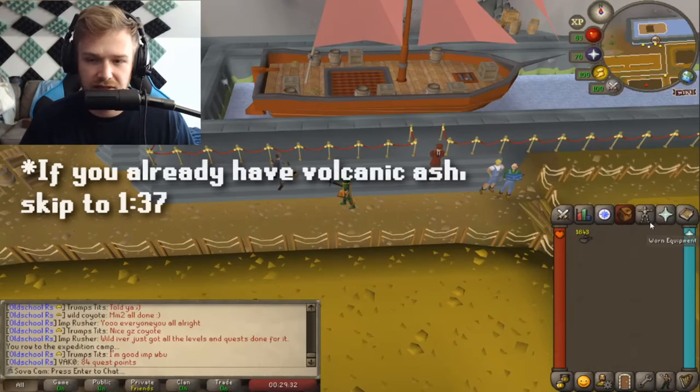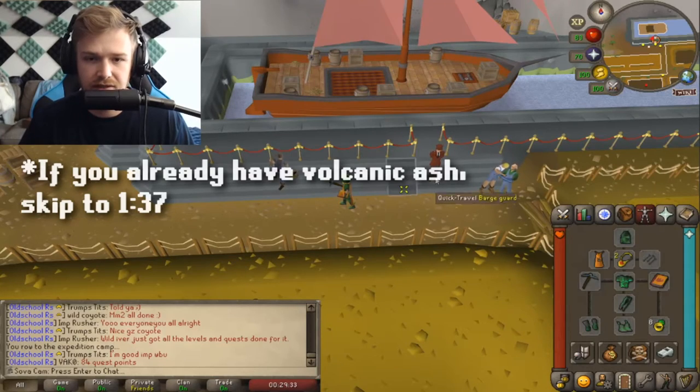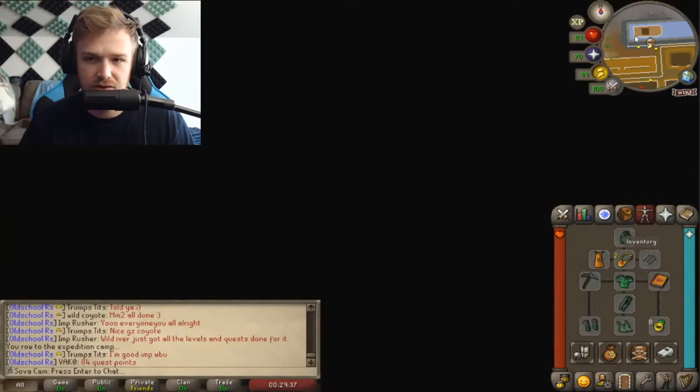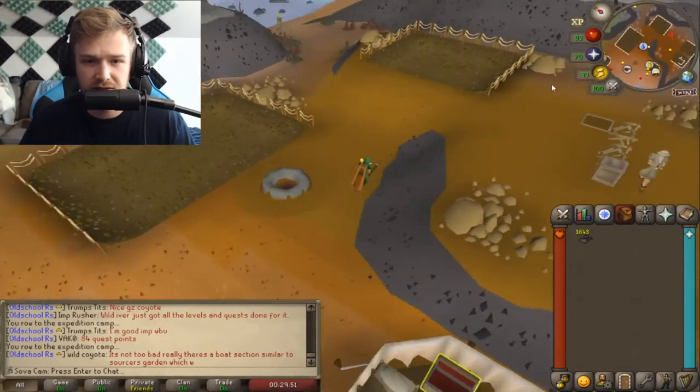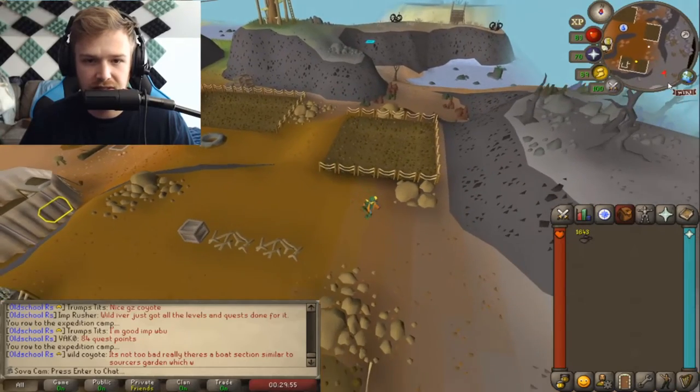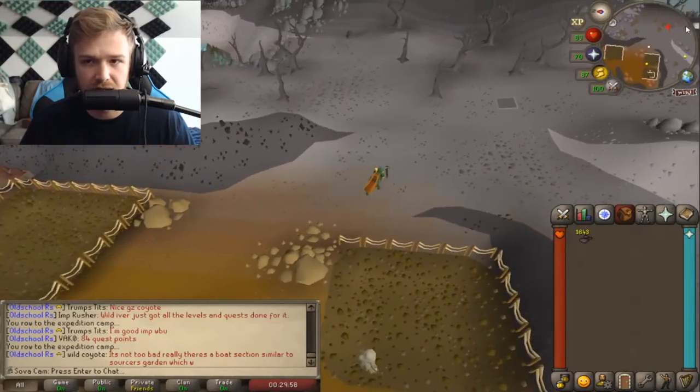The first thing we're going to need is volcanic ash. If you don't know already, you can teleport with the digsite pendant into the digsite and quick travel to Fossil Island. Once you get there, you're going to want to run east and then south — basically keep running southeast until you see a whole bunch of piles of ash.